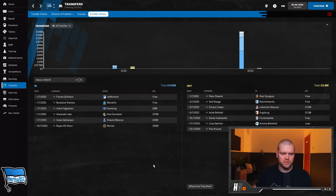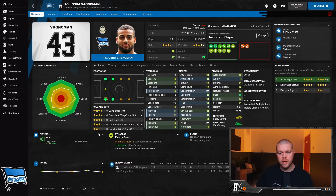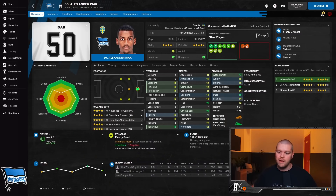We also spent money on Hamburg's fullback Joshua Vagnerman - fantastic, can play on both sides, four-and-a-half-star potential, 21 years old, German under-21 international. He'll mainly provide cover across both fullback positions. The bulk of the cash went to Real Sociedad for Alexander Isak - I've been reading the comments and you guys say I always sign the same players, so I'm trying to do something different. I paid 70 million for him and I think I can really get the best out of him.